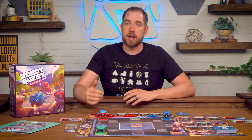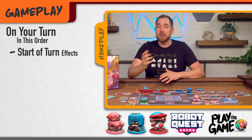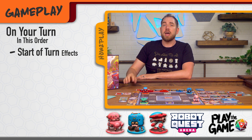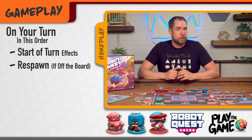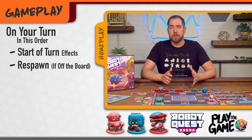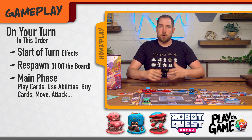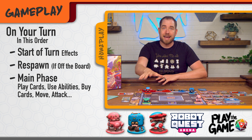Players take turns beginning with the starting player and going clockwise. At the beginning of your turn check for any start of turn effects and apply them. If you're on any of the center nine spaces of the board you gain one victory point at the beginning of your turn, unless there's a tile on that space. If you were knocked out in the previous round, you respawn on any unoccupied spawn tile and refill your health — but this happens after the start of turn phase, so respawning robots do not get start of turn effects. Next is the main phase where you'll play cards, use abilities, buy cards from the shop, move around the arena, and attack other robots.